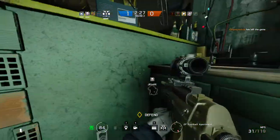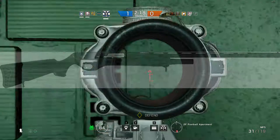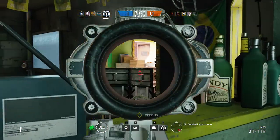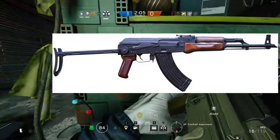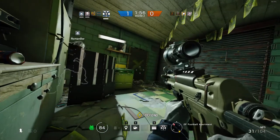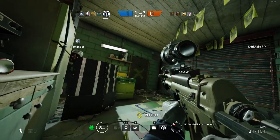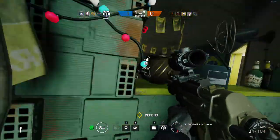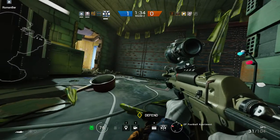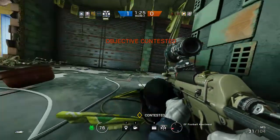For shotguns, we're probably going to see a Hatsan Escort shotgun — holds five rounds, four plus one, and it's a semi-auto used by the Polish operators. For assault rifles, I'd like to see the AKMS — it fires the same round as the AK-47, the 7.62x39, but the difference is it has a folding metal stock making it more compact and commonly used by the Polish. They could also do the SVD Dragunov, a sniper-type rifle firing the 7.62x54mm rimmed round.